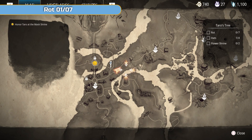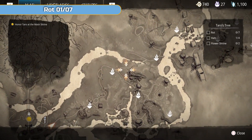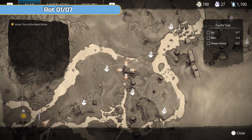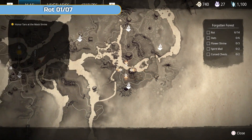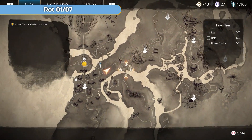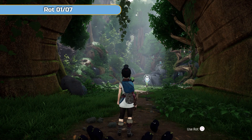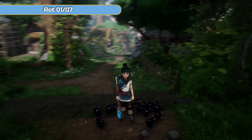Hi, I'm Ben and welcome to my collectibles guide for Kena: Bridge of Spirits. In this video we're going to be doing Taro's Tree, the whole area of Taro's Tree. It's the second area you go to, just to the right-hand side of the village as you can see on the map. To get everything in Taro's Tree you will need to have finished Forgotten Forest and dealt with Taro himself.